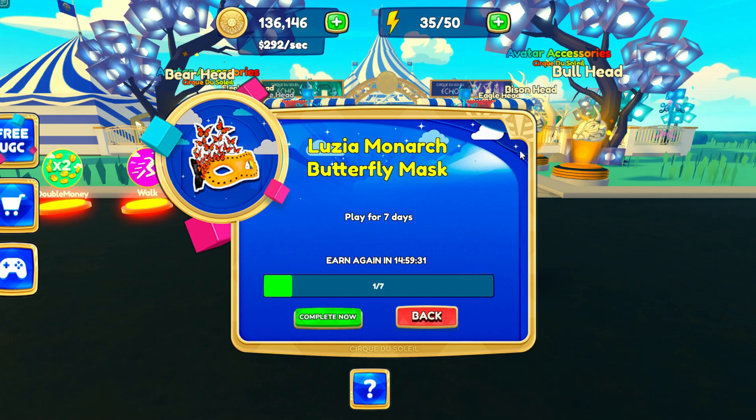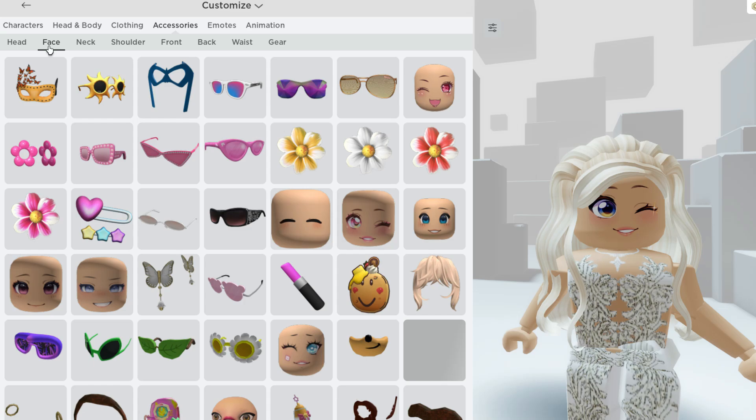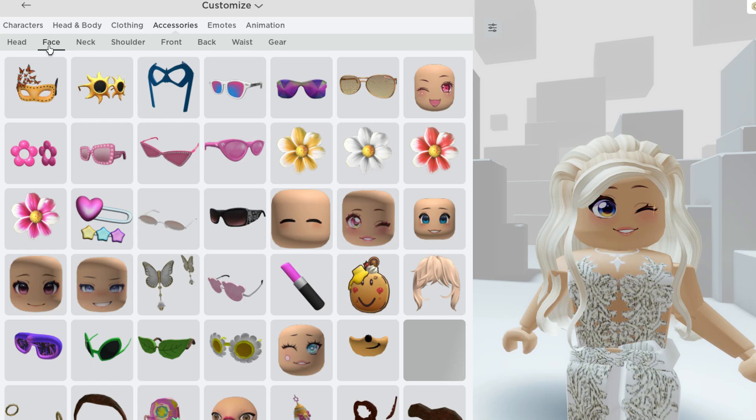Now let's check out the Butterfly Mask! In order to get this, you need to play the game for 7 separate days — just log on to collect your daily reward. You'll get the badge when you've got your 7th daily login reward, and you'll be able to find the item over in your face accessories!